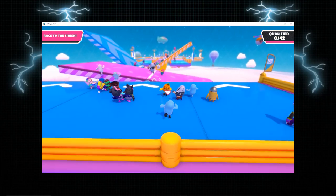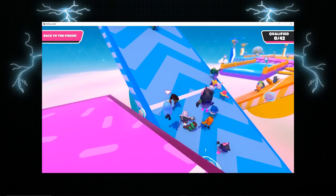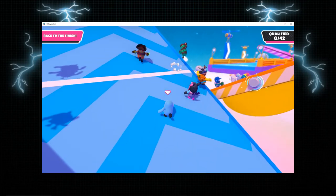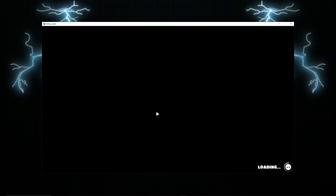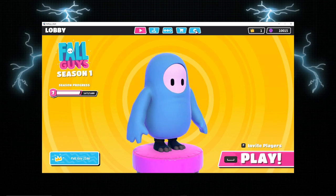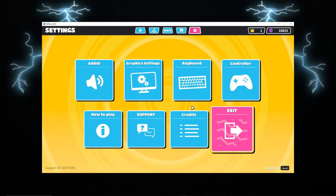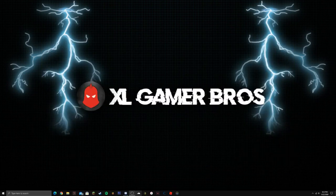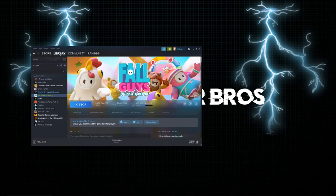The best fix for me is just to press the Escape button, and that'll fix it every single time. But if you don't want to do the Escape button, there's another super easy way: just exit the game and then launch it back up, and that'll usually fix it for the entire time that you play. I'm going to relaunch it through Steam — just go to your library, press Play.